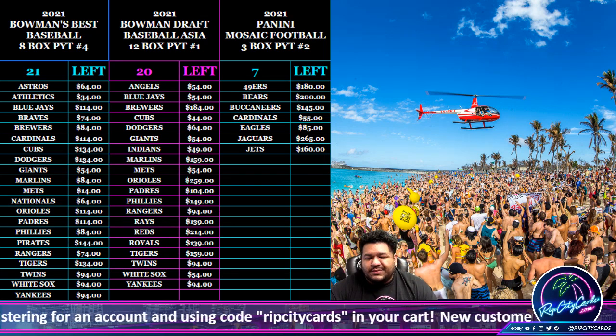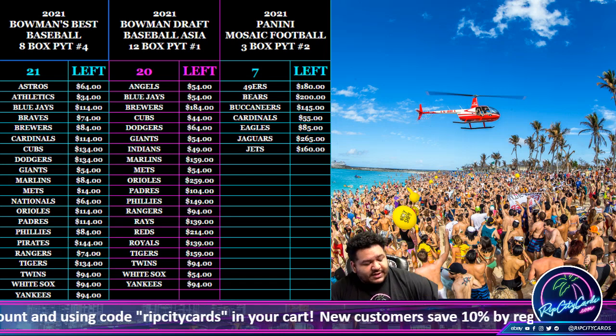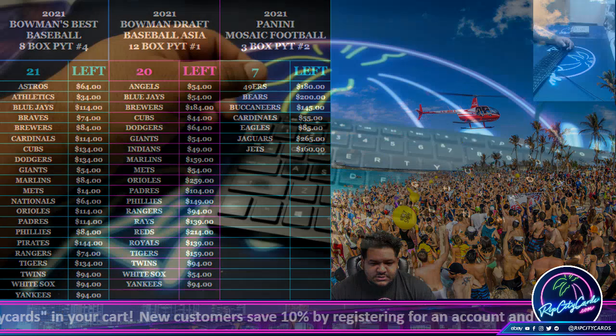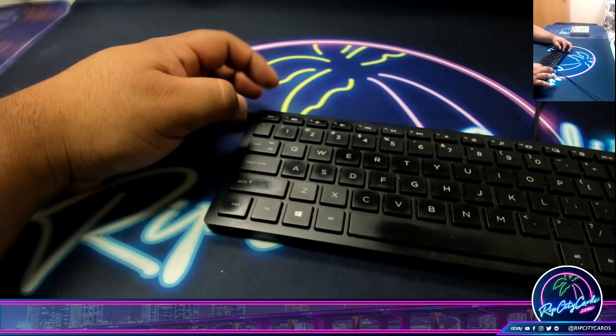Yo, what up everybody, it's your boy Uncle Jesse and it's time for another break. Basically a personal box, but technically it is Random Divisions number 11 for Illusions. So, for reasons, let's put the title up.